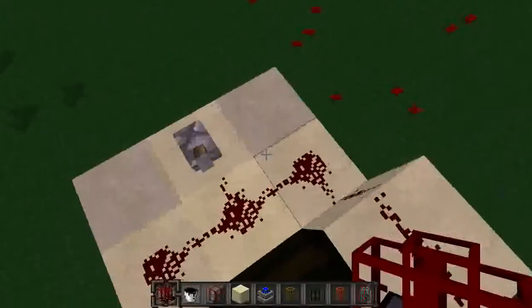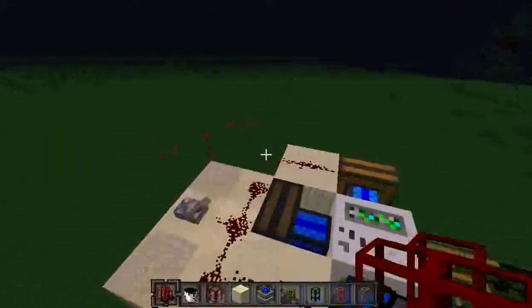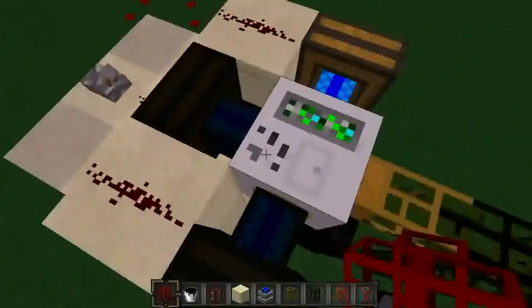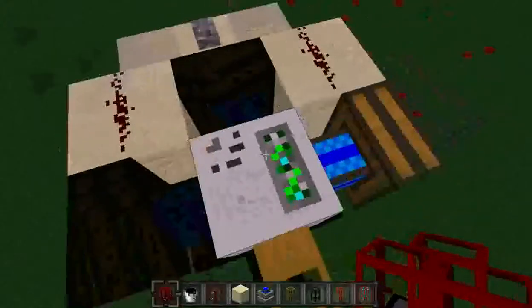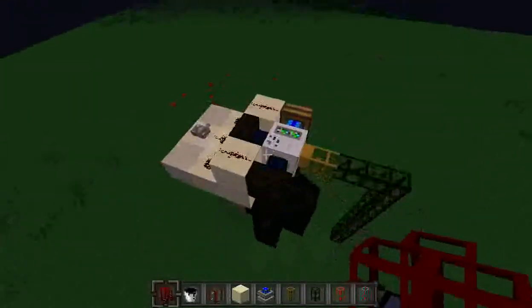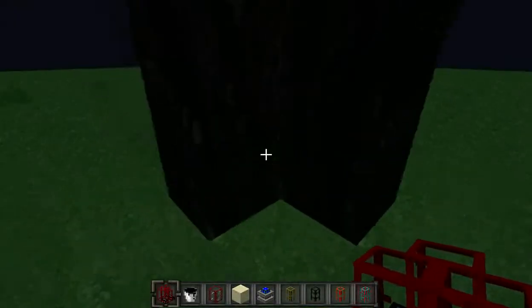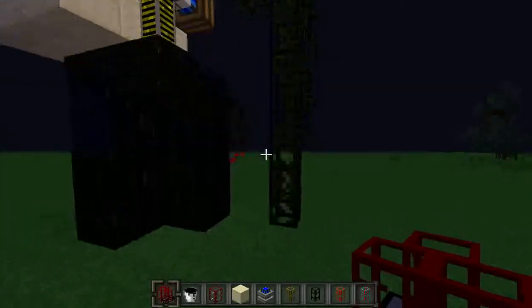After you're done setting up your source of oil — this is just a little pump setup I made — if you want to see how to set up a pump, you can go check out my Buildcraft tutorial playlist. You'll find oil wells in the ground that look like this, randomly spawning throughout your world.